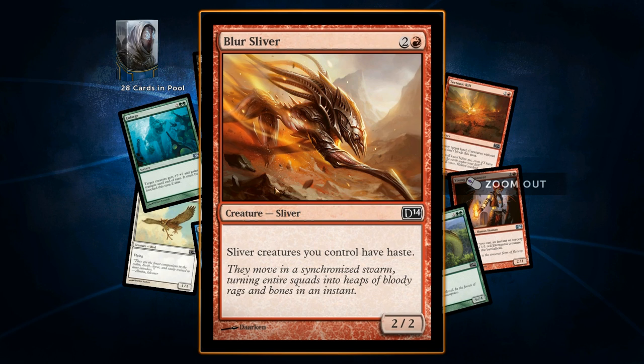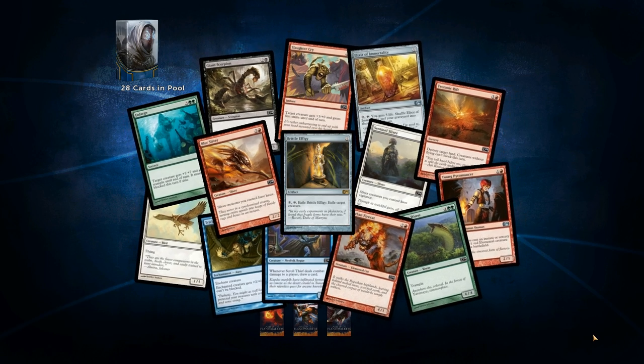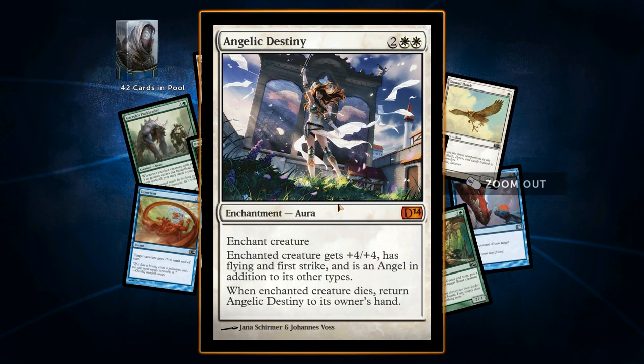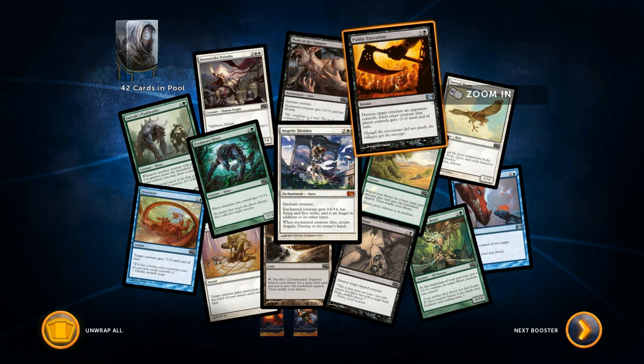There's another red card that says 'silver creatures you control have first strike,' and then this one says 'silver creatures you control have haste.' That's some synergy right there — these two cards go together perfectly. That makes me want to play red now. I wonder if you can trade cards with your buddies — I bet you can't because then you could organize really overpowered decks. Angelic Destiny — an enchantment that gives plus four, four, flying, and first strike, and makes it an angel. I have to make a green-white deck. I kind of want to do black too — green-white-black, is that a thing?